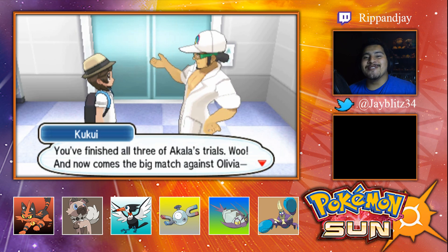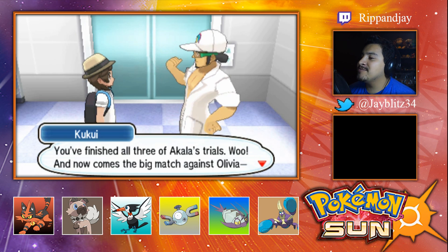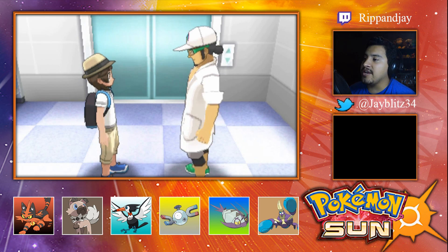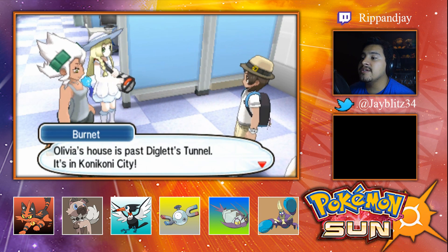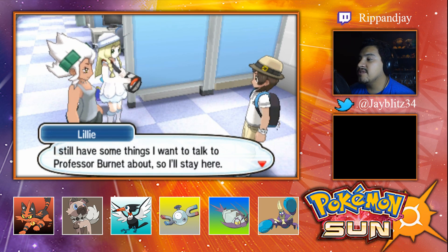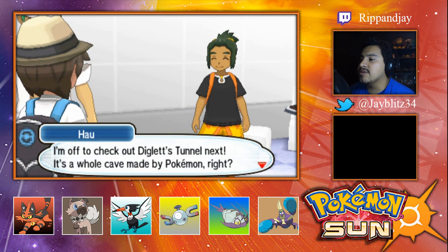You finished all three of the Kahili trials, woo! And now comes the big match against Olivia, the Island Kahuna — it's the biggest and baddest trial of them all here in the grand trial. Good luck! Olivia's house is past Diglett's Tunnel — it's in Konikoni City. But watch out for Team Skull. I still have some things I want to talk to Professor Burnett about, so I'll stay here.